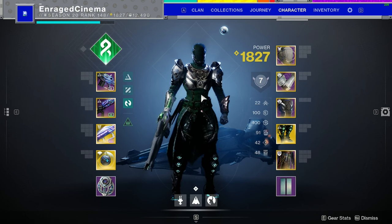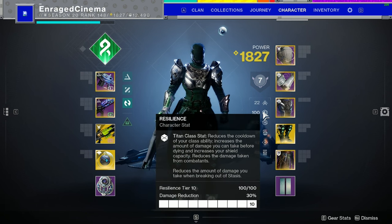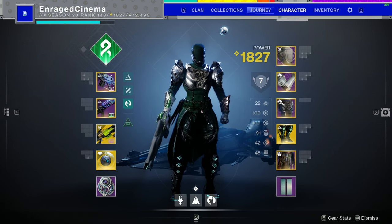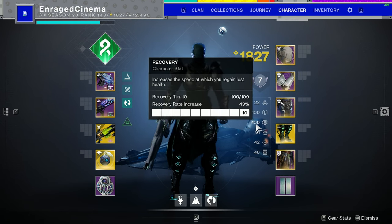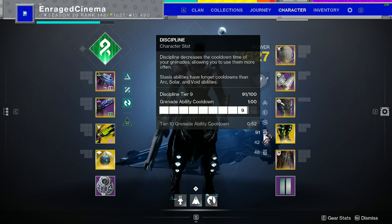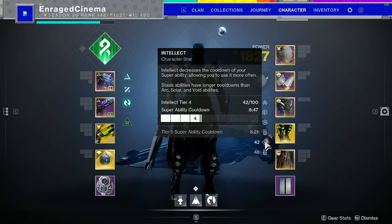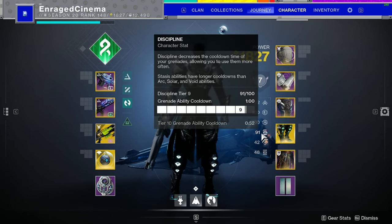For stats, first priority is 100 Resilience — it gives damage reduction and gets your class ability back fast. Next, prioritize Recovery, since Strand has very limited healing similar to Stasis — no heals from melee, grenades, or the class itself, so 100 Recovery lets you get behind cover and regenerate quickly. For the third stat, Discipline isn't critical since you'll have unlimited grenades, so you could build into Intellect to get your super back faster.